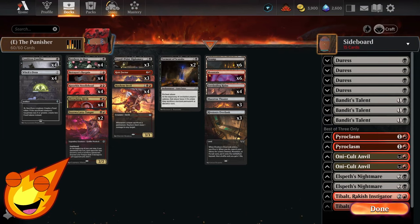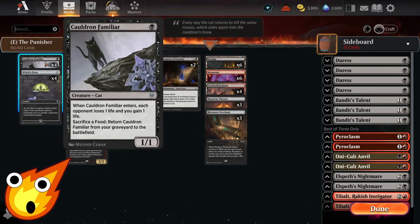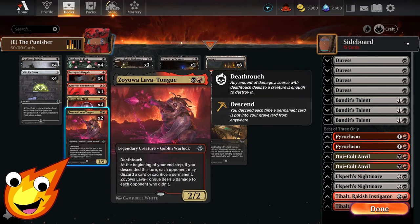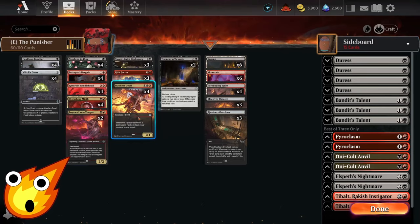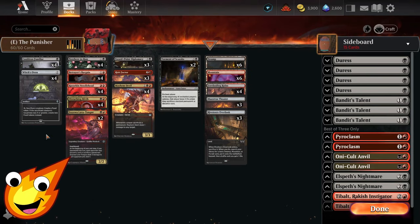Circling back to the one-drop slot for non-creature spells: Witch's Oven. While it combos with Cauldron Familiar, you're welcome to sacrifice any of your other creatures to get extra value — maybe to trigger another sacrifice trigger, or at least get some food to stabilize later in the game.